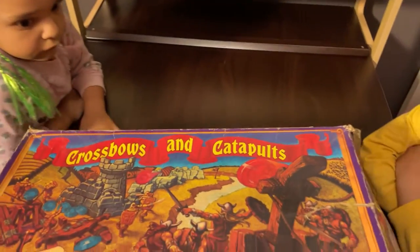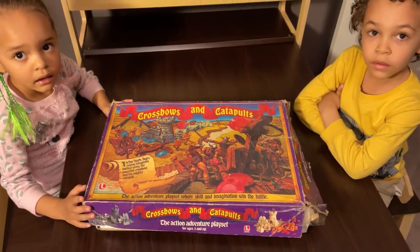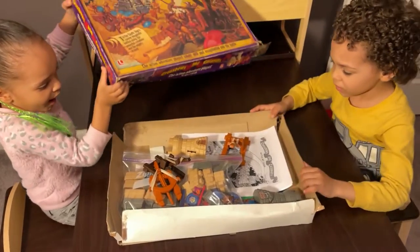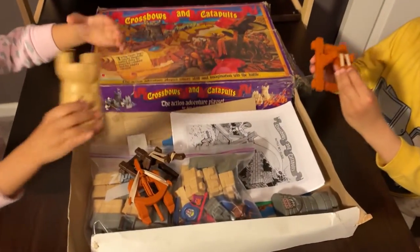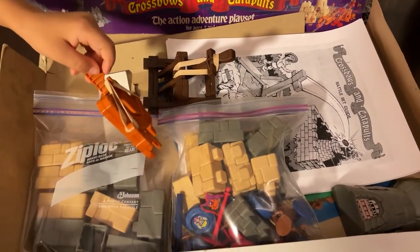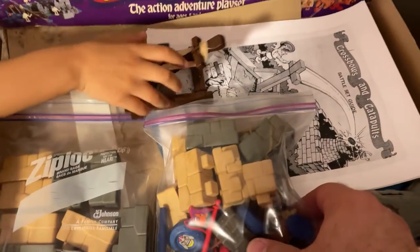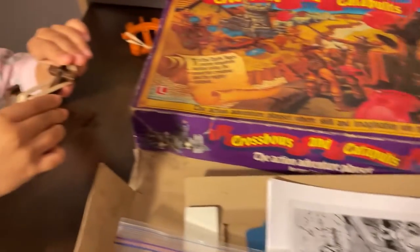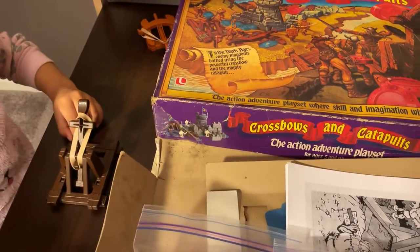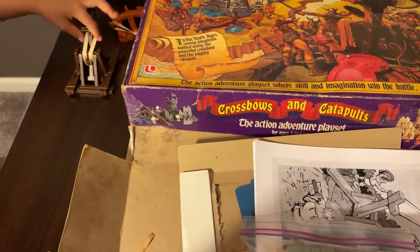Hey guys, I got something very fun for you. This is a game I used to play when I was a kid called Crossbows and Catapults. This is the original game from 1983 — this is actually Uncle Aaron's; I don't have mine anymore, but we both got it way back in the day. Here's a bunch of the pieces. That is a catapult — yes indeed, Vivian, you have a catapult too. We only have one crossbow unfortunately; we don't know where the brown crossbow is, so we'll just share the crossbow.